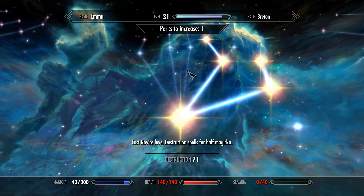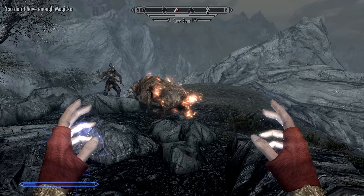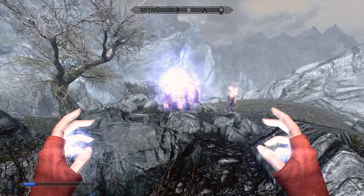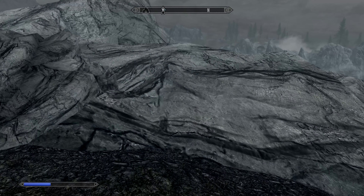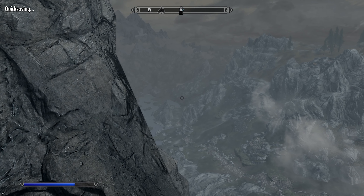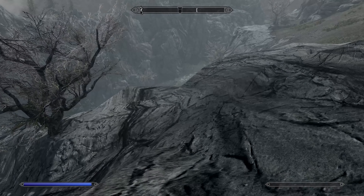Any skill points? I have one. Let's do 25% more shock damage. And let's go back to Elemental Bolt because it costs less mana so we can cast it more. It's only a 10 or 20 damage difference so it's not that big a deal. Alright, looks like that's where we need to go - just follow the road.